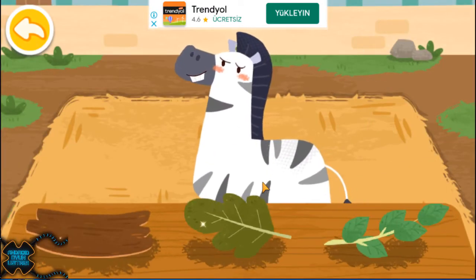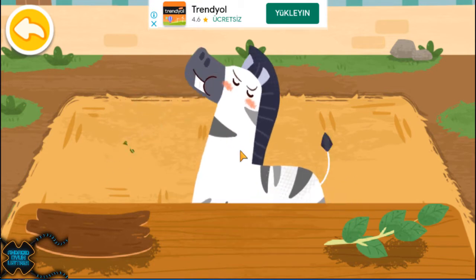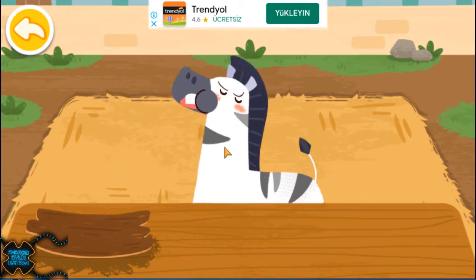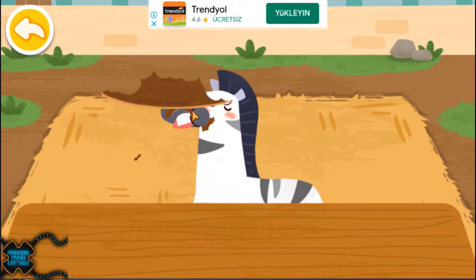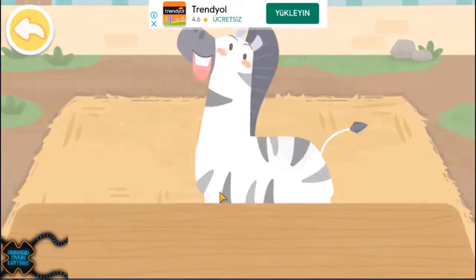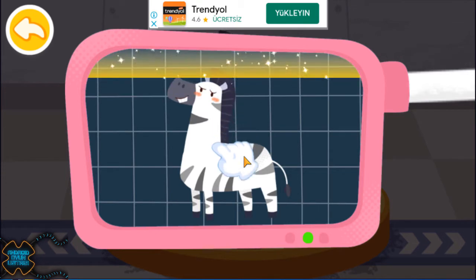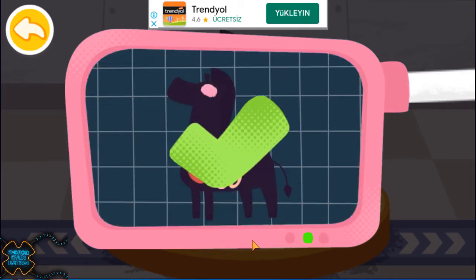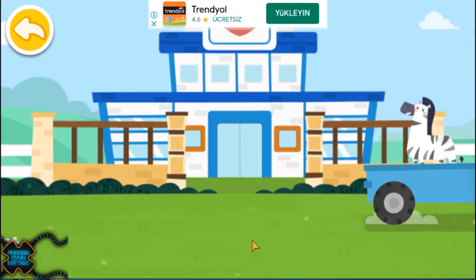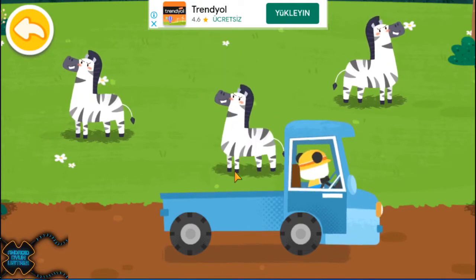The zebra likes to eat all kinds of branches and leaves. Please help examine it. It is very healthy now. You've helped an animal again! Let's take it home. The zebra lives on the grassland. Goodbye, zebra!